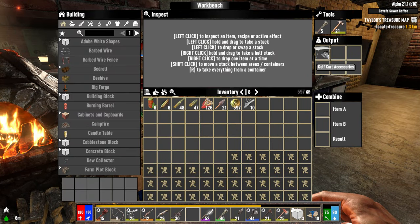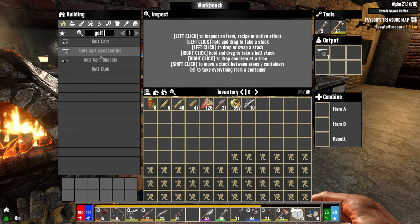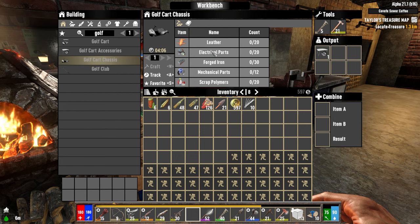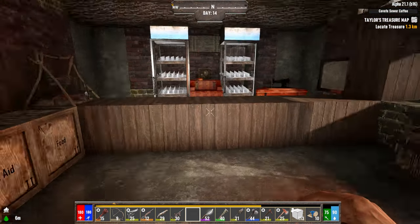Check it out — I made myself golf cart accessories! We're getting closer to making ourselves a golf cart. Here's where we are: in order to be able to make the chassis, which I need next, I need more electrical parts and more forged iron. Let me see — it's electrical parts I need to get some more of.